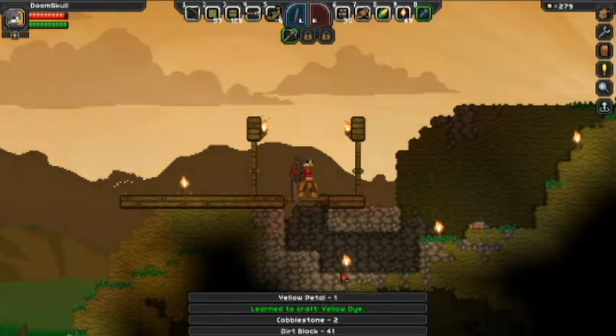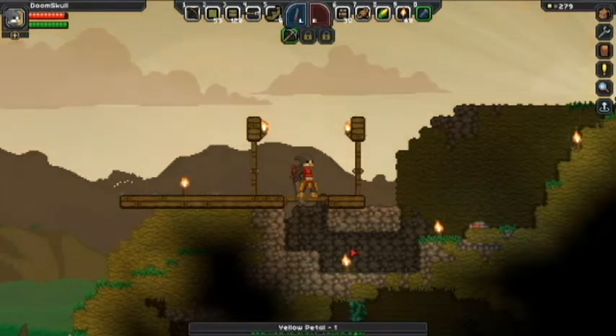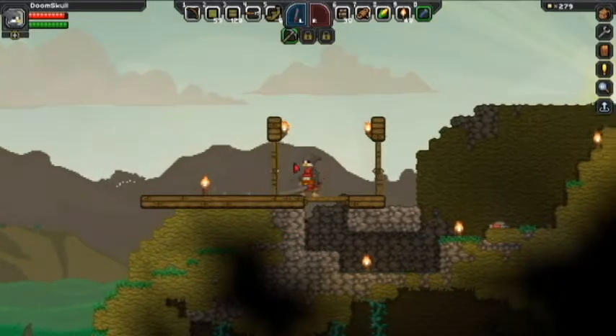You can see the water clip thing there now — there's a small blue line. Although some of the water that was here ran down there too, so it doesn't really help.